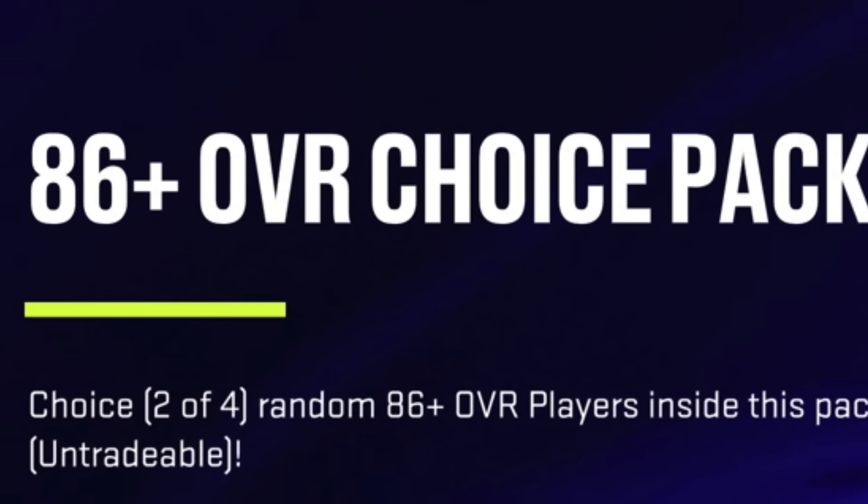EA has released a new pack, and it may be the best pack they've ever put out. The good news about this pack is that you cannot buy it at the moment. The only way to get it is by earning it, and it is the 86 overall choice pack.